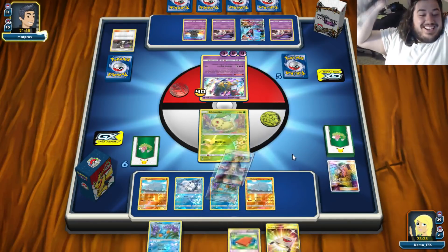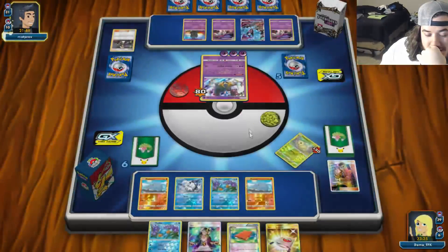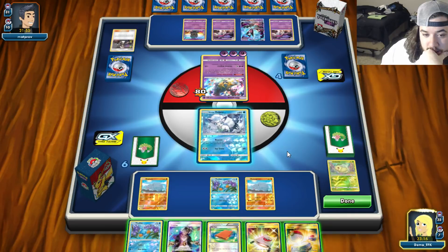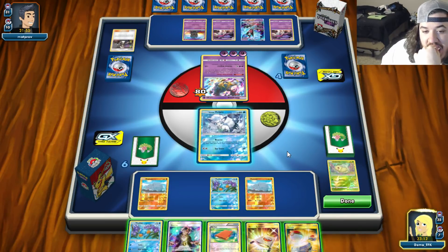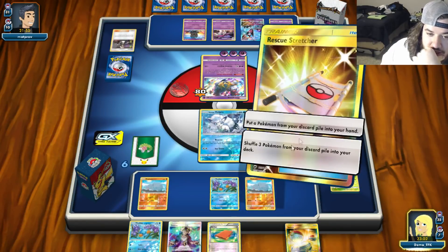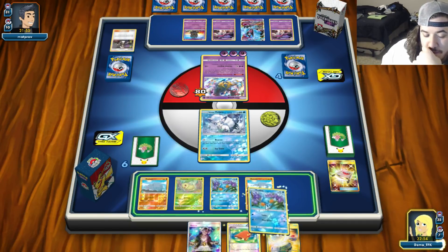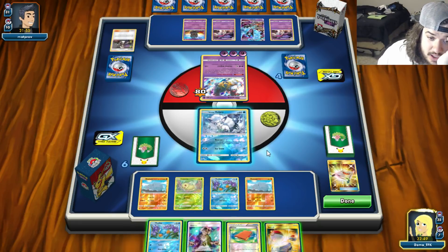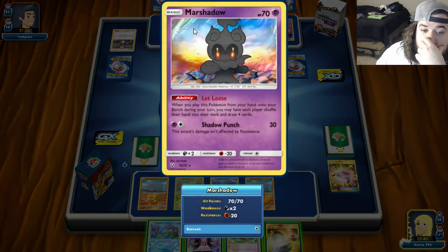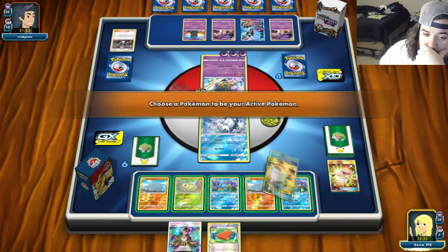Every single time - Marsh Shadow! Jeez, my goodness. Okay, try it again from scratch. We Stretcher for Chikorita, put down Chikorita - though I should have held the Stretcher. I'll switch into Rhyhorn, put down Mudkip, switch into it, and pass.